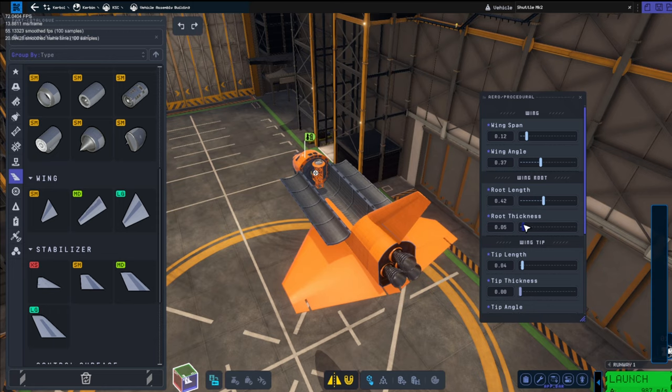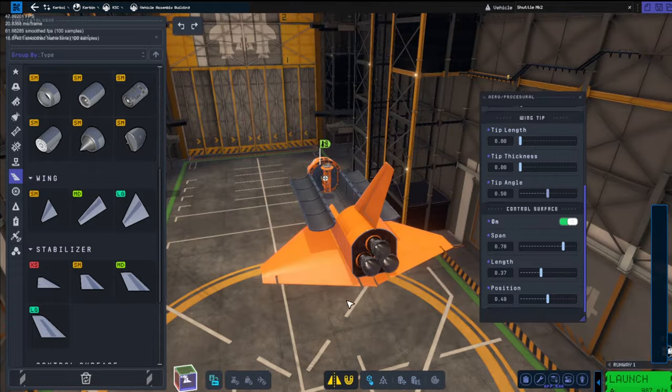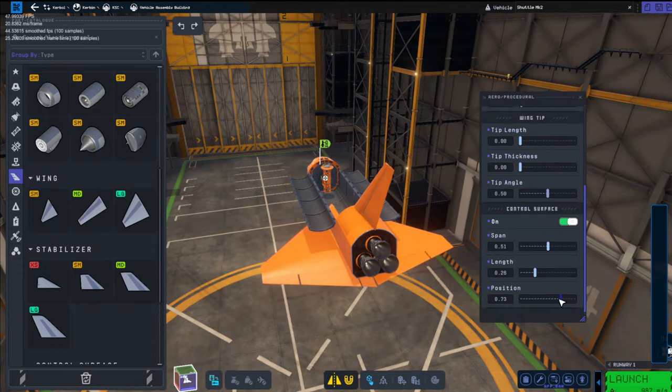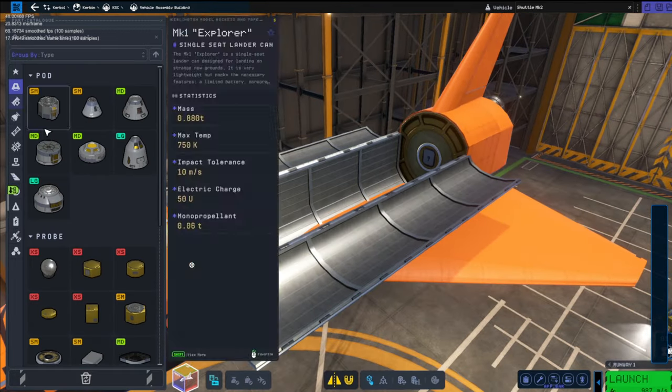Here's me just setting up the new wings. I wanted them to be a little bit angled, and I realised they were a bit fat, so I put them on a weight loss diet and turned them down a little bit. That's not very good to say, is it? I shouldn't say that.